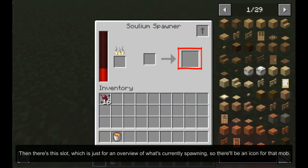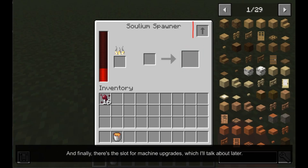Then there's this slot, which is just for an overview of what's currently spawning, so there'll be an icon for that mob. And finally, there's the slot for machine upgrades, which I'll talk about later.